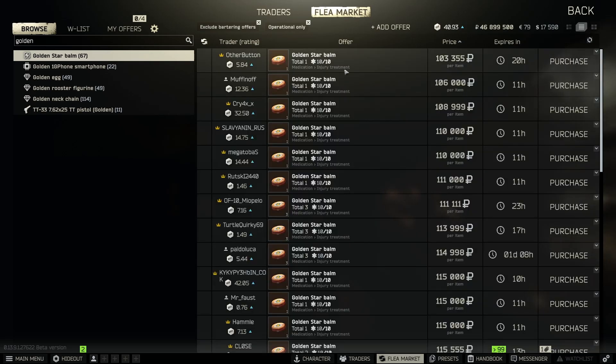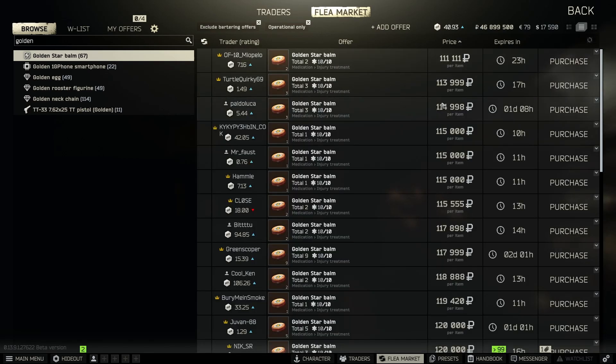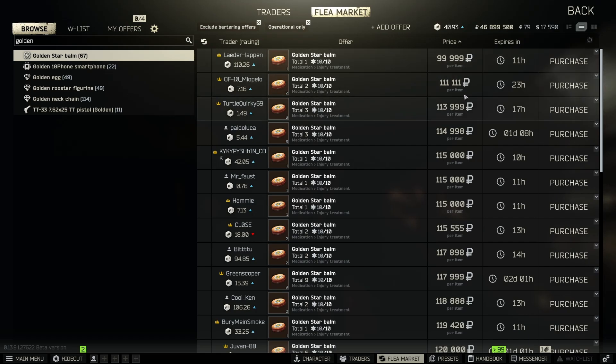Next up is golden star lip balm, which is a painkiller. Beginning of wipe these things are super cheap — around 20 to 30k — but as the wipe goes on they get more and more expensive. I saw them sitting at 150k the other day, and right now they're anywhere between 100 and 120k. These are easily found in med spawn locations. One of the top places I typically find them is on Woods, either at the USEC camp or the scav compound on the other side of the map.